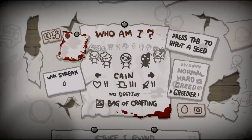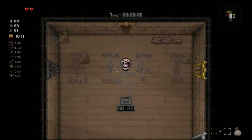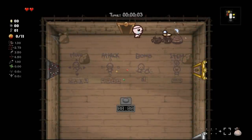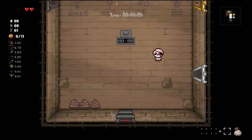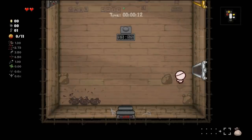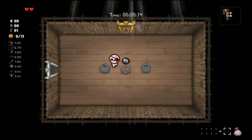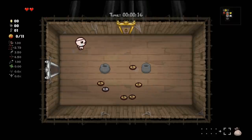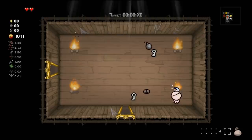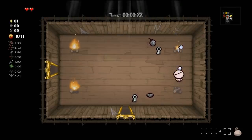Hey everybody, welcome back — we got another Greedier run set up for today, Tainted Cain of course. I tried a few of these runs as Tainted Cain, didn't work out too well. Best thing I could craft was Jacob's Ladder, which did work well to be fair. On Greed mode this is actually really nice — we're getting some stuff from the poops already. Jacob's Ladder worked well for the waves but we still got overwhelmed.